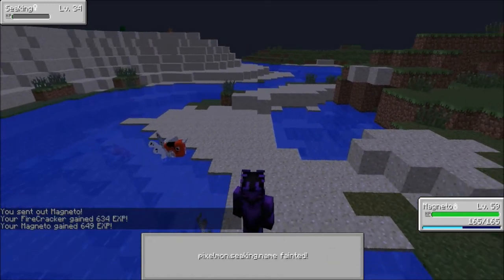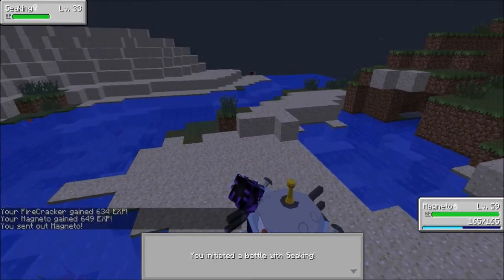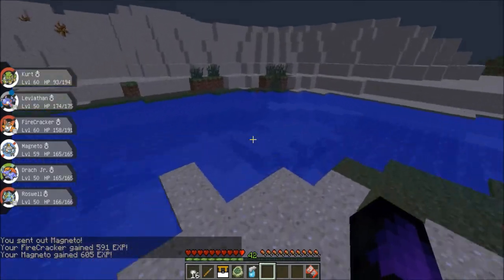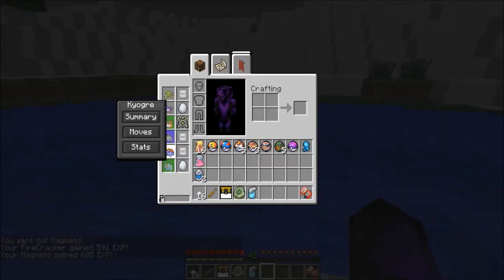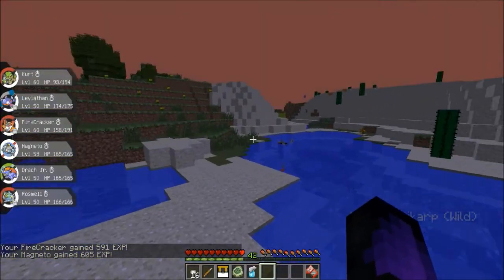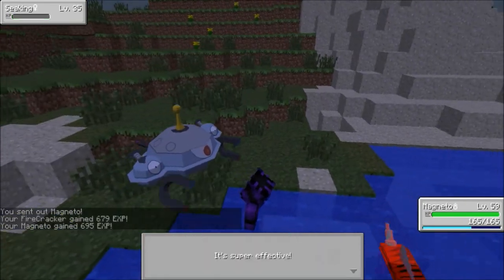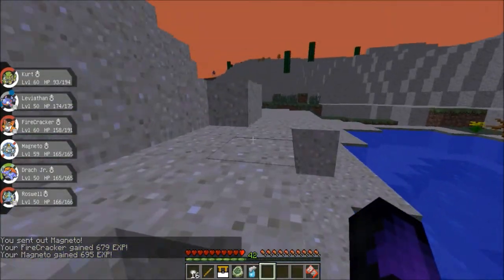It says 'Seeking' — super effective. Pixelmon.seeking.name fainted. That's just a minor glitch, it still tells you the name of it. Actually they have it where it says the name now — it says Kyogre. That's pretty cool, they fixed that. It was a minor issue, but it's kind of annoying not being able to see your own Pokémon's name.